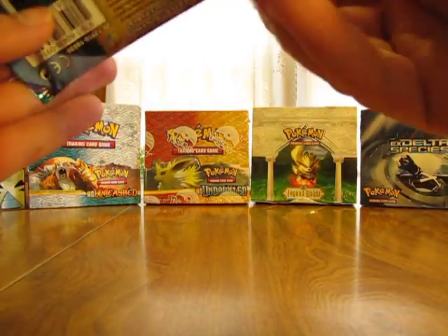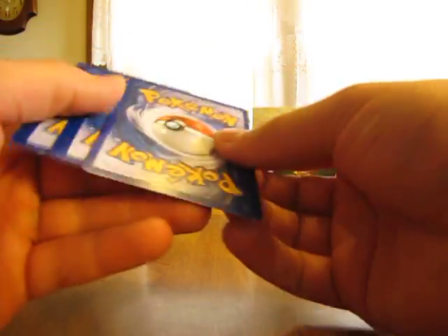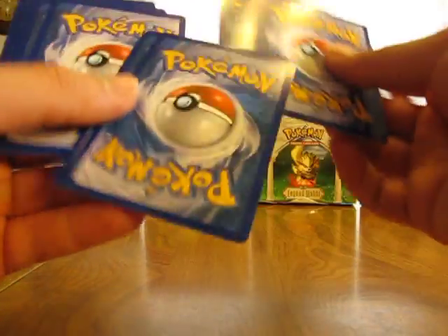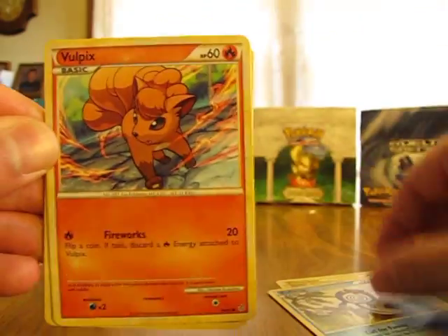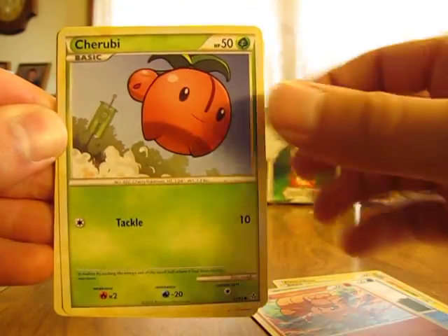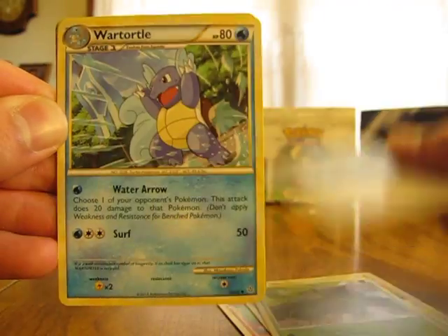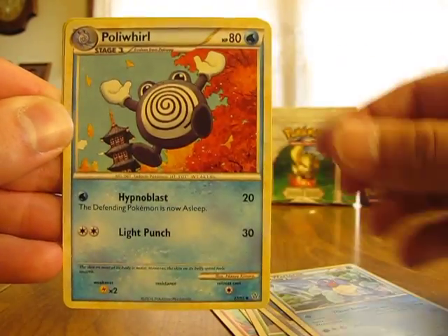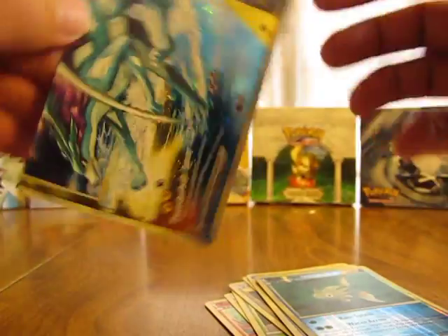These packs start opening a little easier. We have Chinchill, Poliwag, Vulpix, Cherubi, Tropius, Good Rod Trainer, Wartortle, Poliwag, Remoraid Reverse. Oh, there's another Legend card — this one's a Raikou and Suicune Legend, the bottom half.